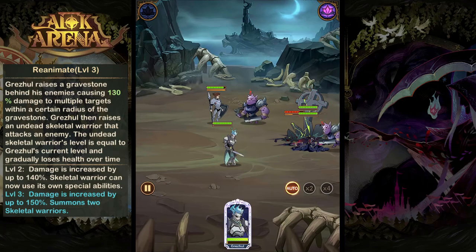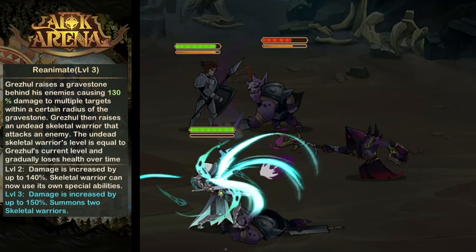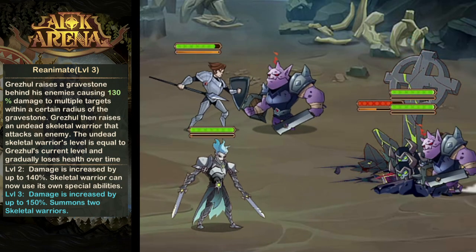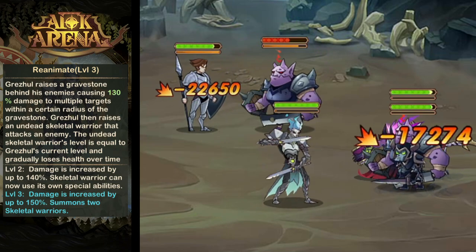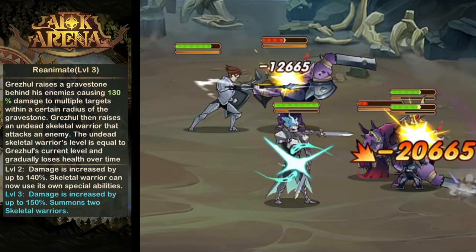For his ultimate ability, Reanimate, Grizul is going to summon a gravestone behind his target enemy that's going to deal AoE damage, but also summon up to two skeleton warriors that are going to fight by his side. These skeleton warriors are going to share Grizul's level, but will gradually lose health over time.